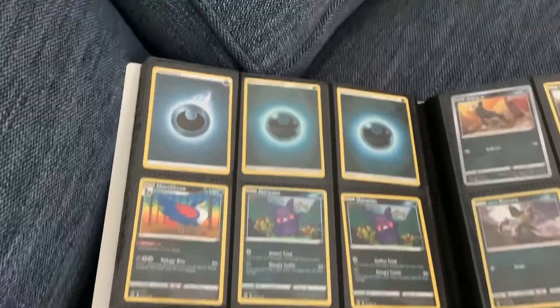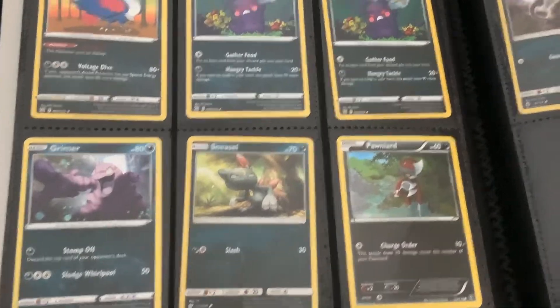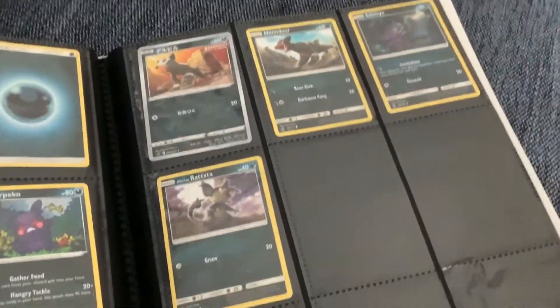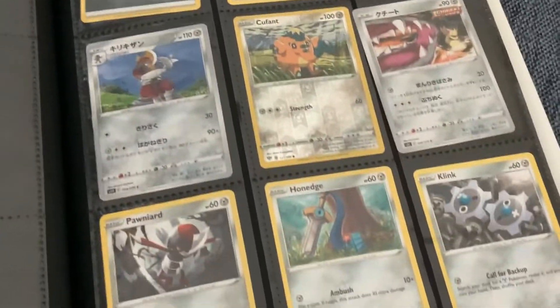Then I have my blacks — I have a, I don't know what that's called. I have three energies though. And then even more grays, which is actually a different one if you guys look at the top rights of them.